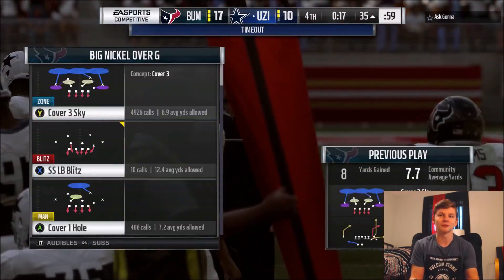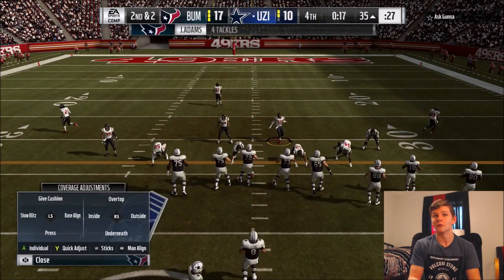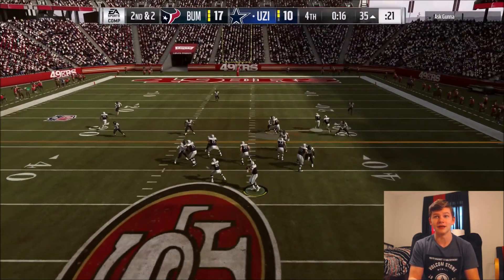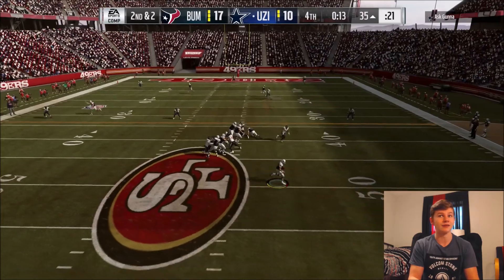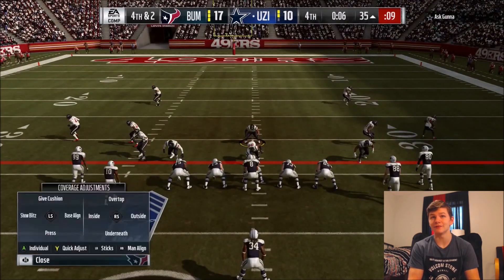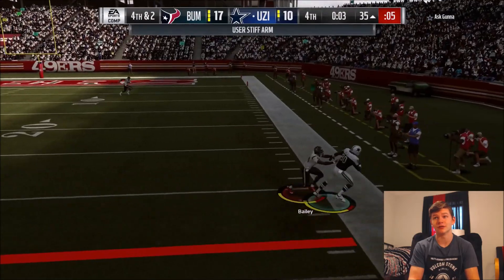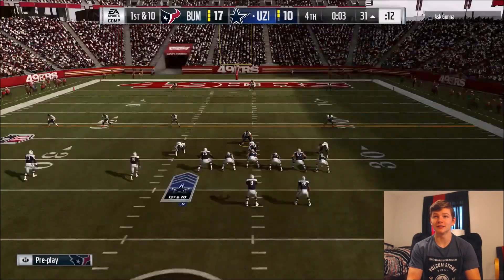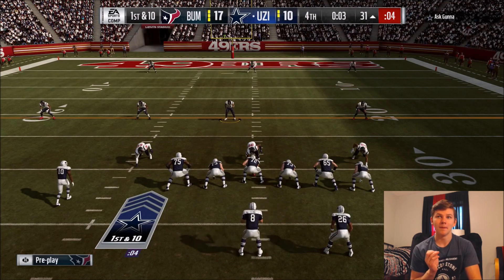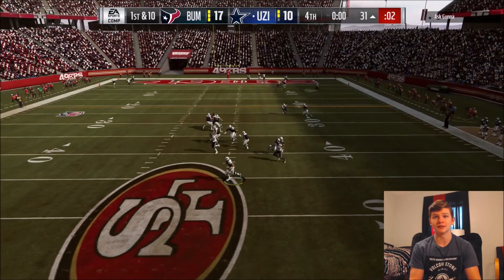I still need a couple secondary boosts at strong safety. I'm rocking Team of the Year Jamal Adams — I like the card but I wish that Bears safety — Amos or Amukamara, bears fans always correct me, so I just call him Adrian — gets another upgrade because he'll be nasty. I was hoping he was the Bears captain but I'm not mad with Khalil Mac. Nothing is open so he throws it away. Six seconds left, fourth and two — he could run and call timeout but it looks like that's the final play. We stop him and that's the game.